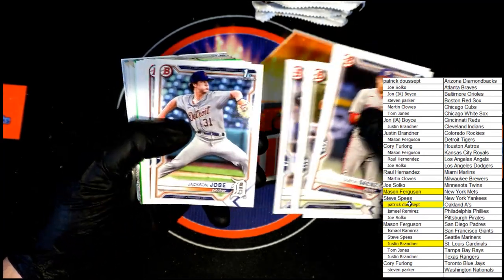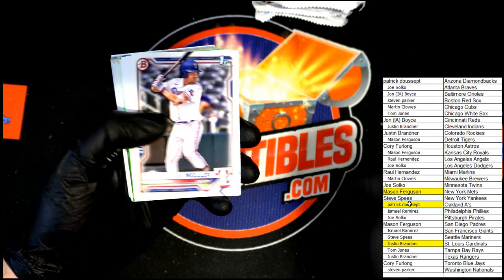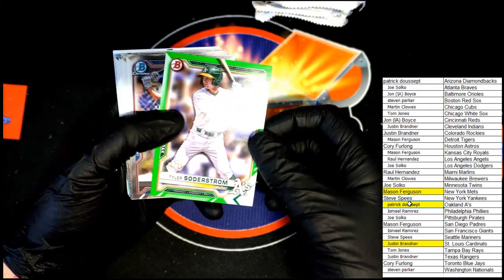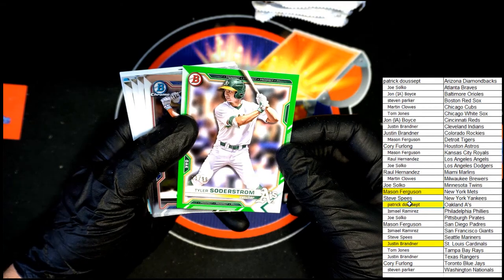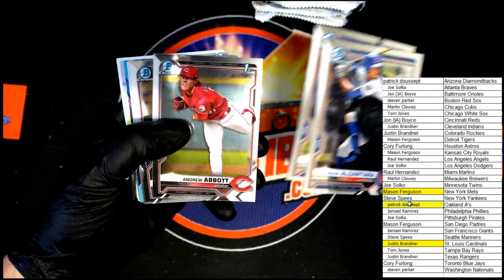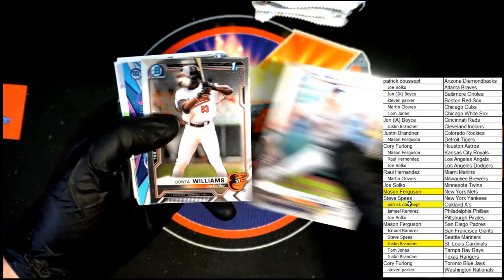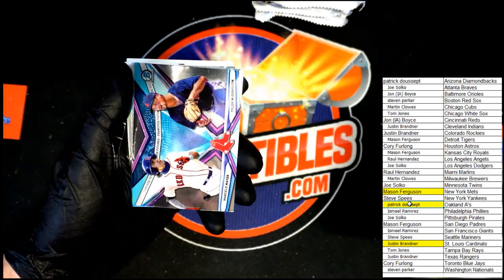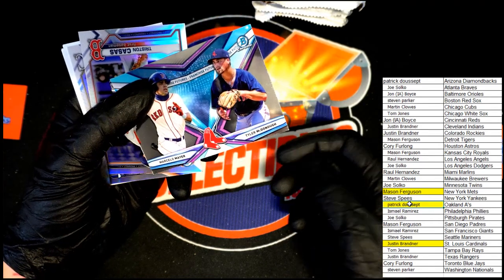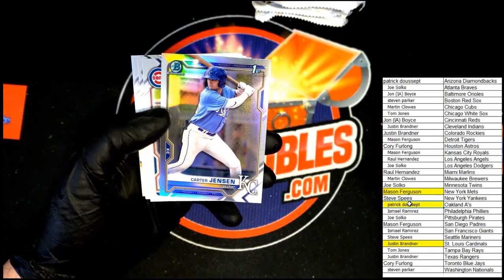Dominguez, Jackson Joe — very nice, that's a good one. Alright, Tyler Sutterstrom for the A's numbered 71 of 99. Alcantara, Wilson, Abbott, Martin, Jackson Joe — that's a nice one. Williams. And we've got Mayor and McDonough. Tristan Cassis and Carter Jensen.